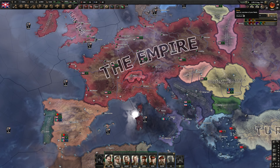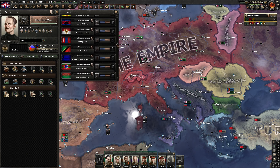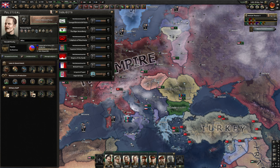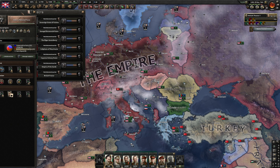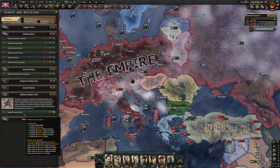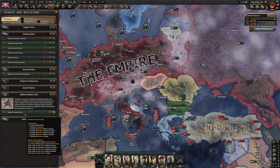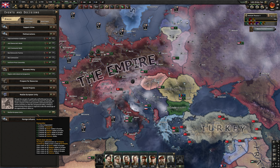We can annex Italy, and with Italy annexed we should also be able to realize the European Union — it doesn't have a cost, that's amazing. So what this does is it gives us cores on the Netherlands, Belgium, France, Italy and Germany. Let's do it — Unification of Europe.